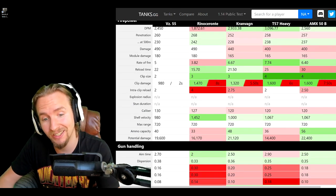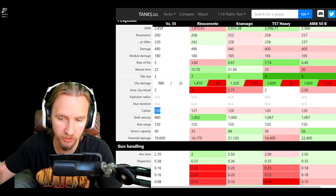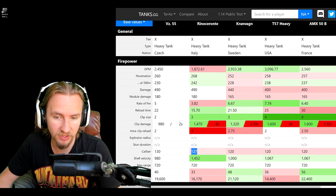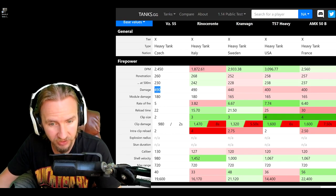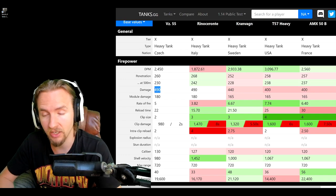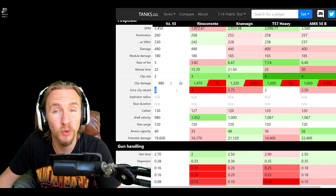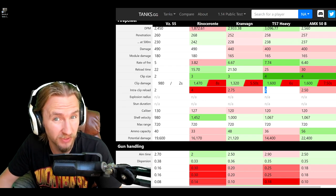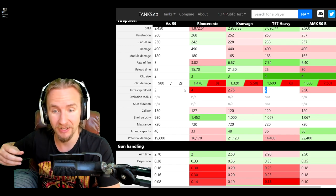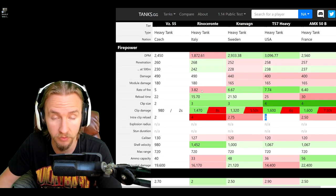Your eyes should immediately be drawn to the gun caliber. This thing has a 130mm, making it the biggest gun of all the autoloading heavy tanks. However, it's only 3mm bigger than the Renoceronte, so this tank has the same alpha damage of 490 — 50 more than the Granvang and 90 more than the T57 Heavy and AMX 50B. The real highlight is the two-second intraclip reload, a lot like the T57 Heavy, meaning you can burst rounds out faster than the Renoceronte — in fact in half the time.